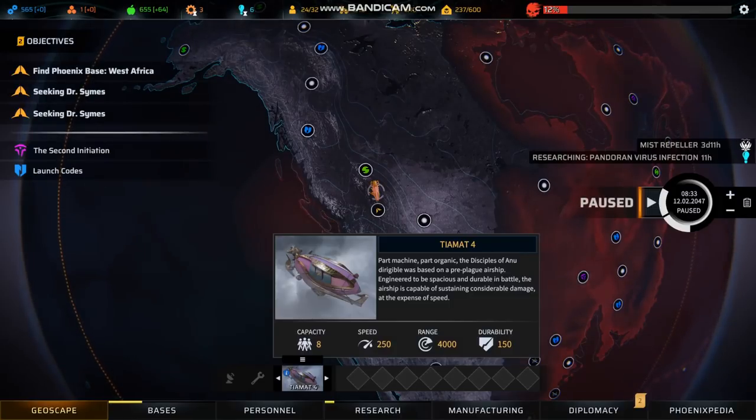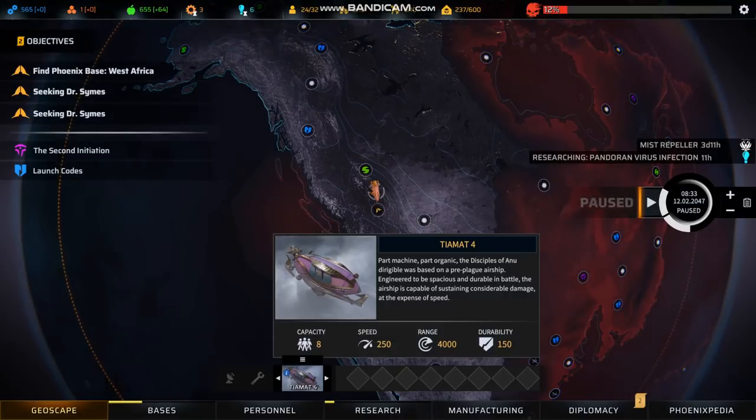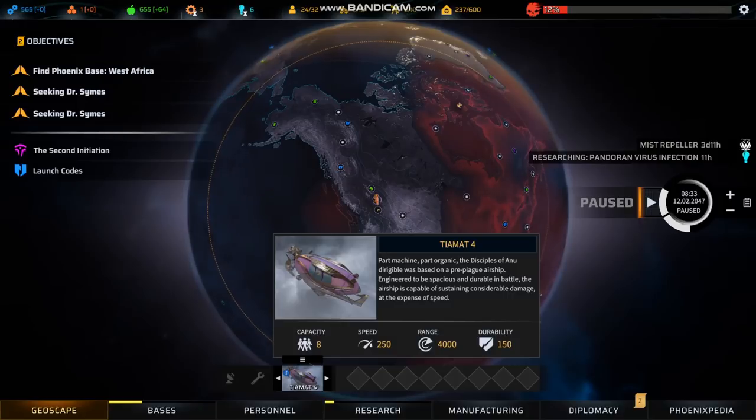I think it's useful to look at the extremes first. The Tiamat is the Disciples of Anu airship — essentially a dirigible. It's a really interesting vehicle in that I think it has great usefulness early and mid-game, and then falls off significantly. Why? Because its capacity is 8, and 8 is a magic number — most missions allow you to bring exactly 8 troops, which you'll want to do if the mission might be hard. This game has a difficulty spike function: the early game can be really quite easy, but unlike XCOM where you out-tech the aliens, in this game the aliens definitely out-tech you.